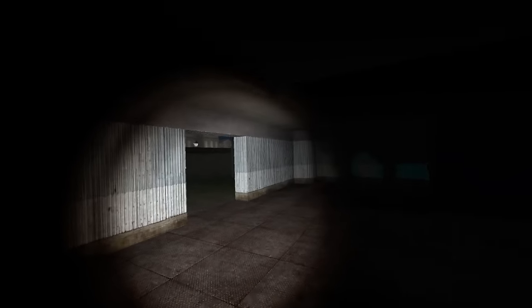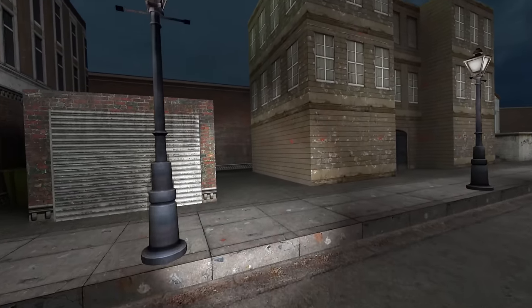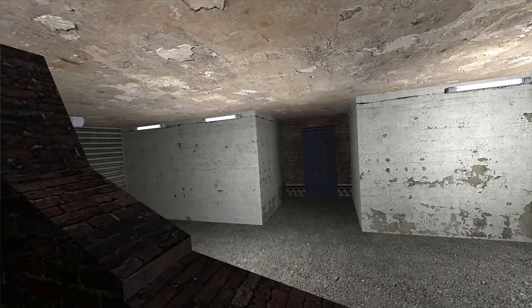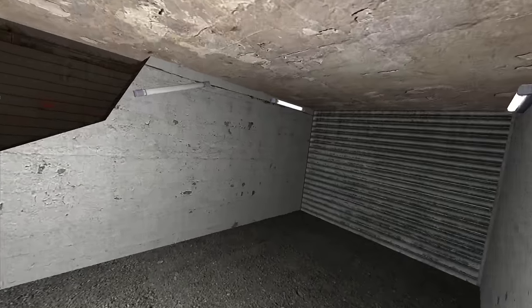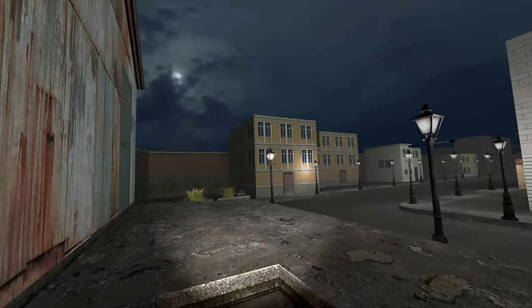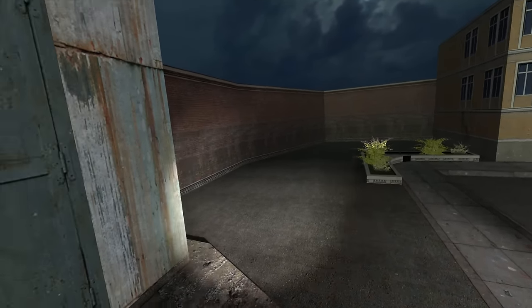There doesn't seem to be anything further up here except a whole lot of darkness and emptiness. Down we go. Which way should we go now? Going the opposite way up the street couldn't hurt — of course we've got to check every back alley. Hello, this is broken wide open. Should I try and climb in? It's genuinely shocking when it doesn't actually try to pull anything on me — unless I missed it somehow.